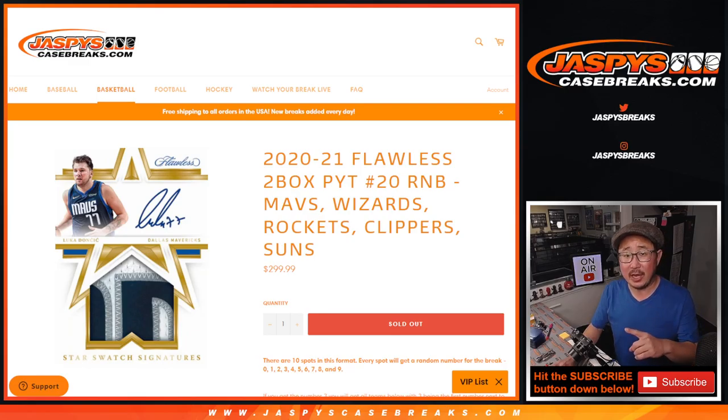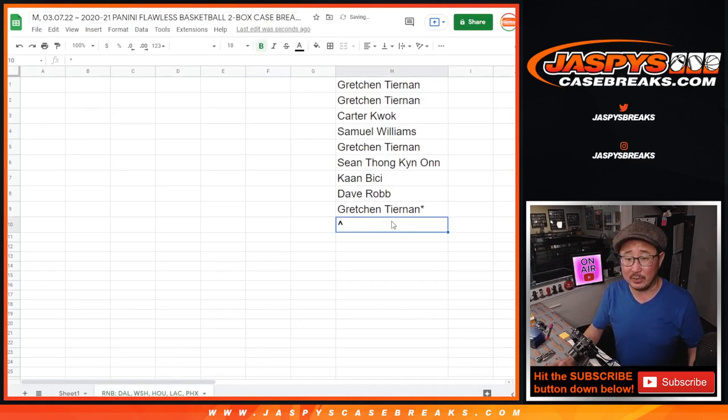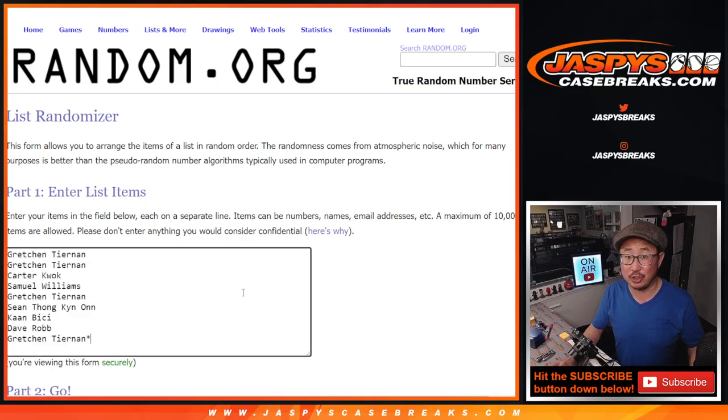As I said on air a little bit earlier, we are giving away a spot. So there'll be two different dice rolls — one for the giveaway, and the second dice roll will assign you a random number. We're only selling nine spots out, name on top, extra spot.